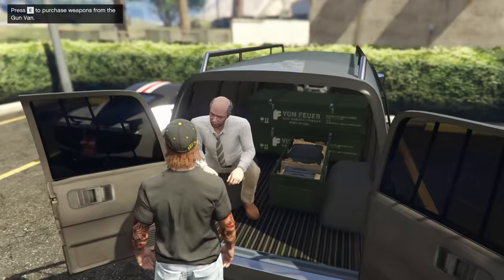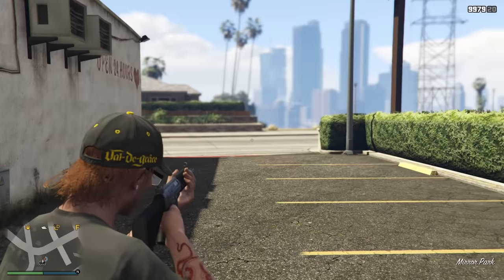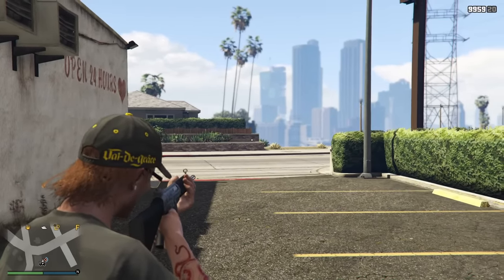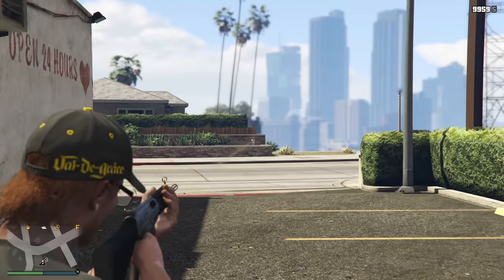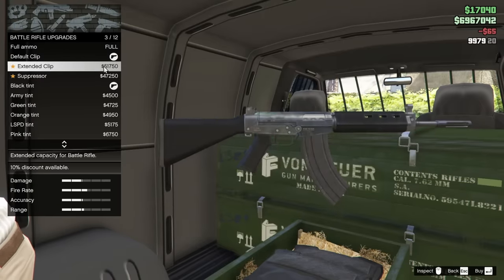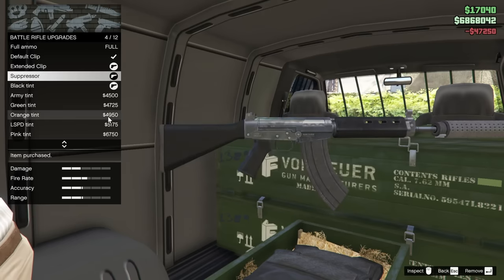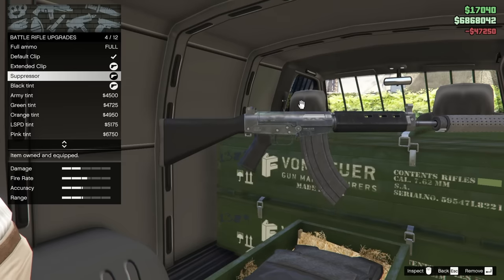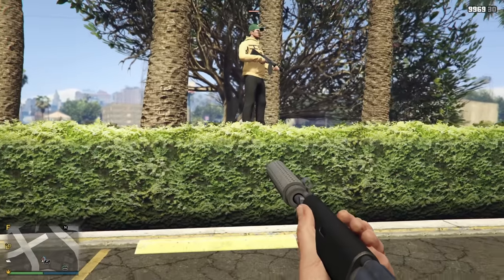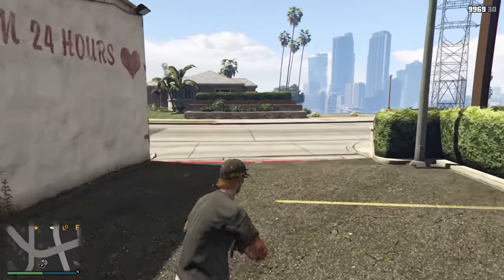20 rounds in a mag? Wait a minute. Let me turn on my HUD here. I need to see this — does it actually only have 20 rounds in a mag? It does. The fire rate sounds different than how fast the bullets are actually shooting. Let me throw on the extended clip — $51,000. And I'll put the suppressor on too. It nerfs the range a little bit but it looks a little cooler. So that's $550,000 total that I've paid for this thing with the extended clip and the suppressor. This thing better be damn good. With the suppressor on and the extended clip, it only has 30 rounds. Ridiculous — for $50,000? Oh my god.